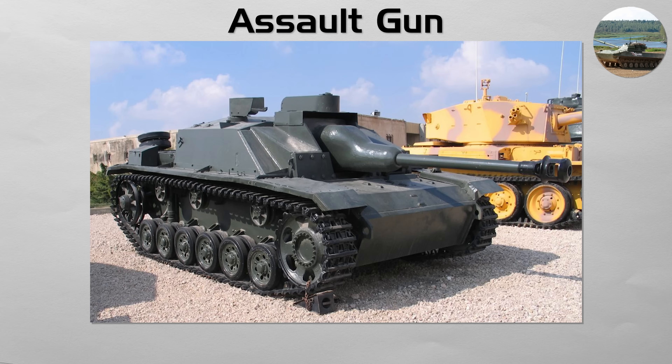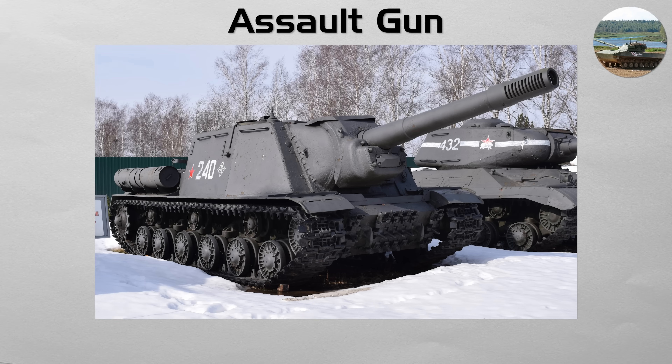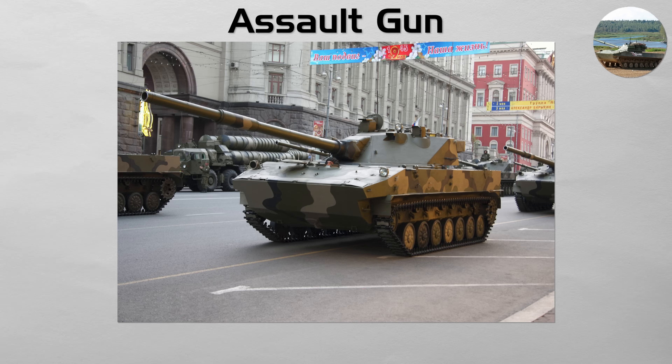Assault Gun. This is a direct fire weapon designed to support infantry in an attack. An assault gun is typically a large caliber cannon mounted on a lighter, more mobile chassis than a tank. Its job is to move with the infantry and destroy enemy bunkers, machine gun nests, and fortified positions with powerful high explosive rounds. While the concept is old, modern examples, sometimes called fire support vehicles, continue this mission. The Russian Sprut SD is a modern, air droppable light tank and assault gun.